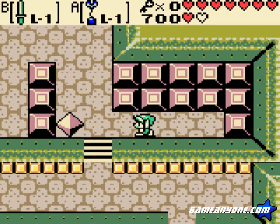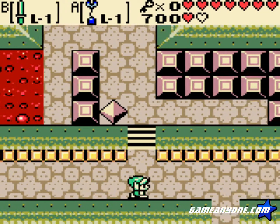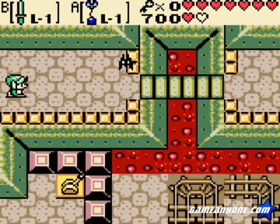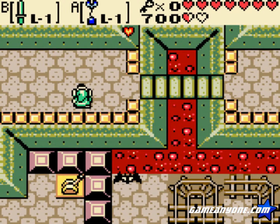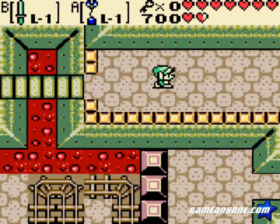Now this is an interesting puzzle, because you gotta make sure you swap the triangle onto the block, otherwise you get stuck and somehow you have to redo the level. But now we're on the upper levels of the dungeon, which is good, because the lower levels suck.